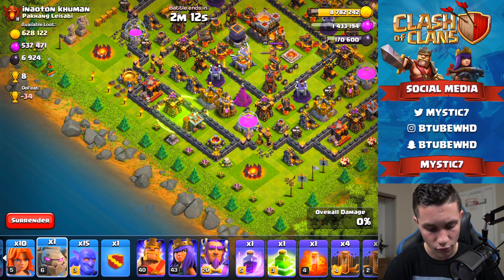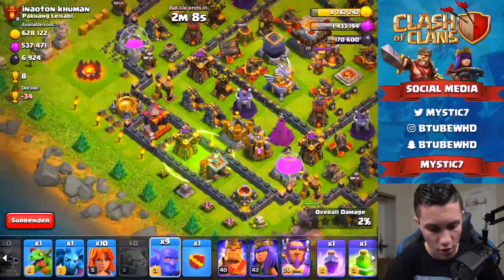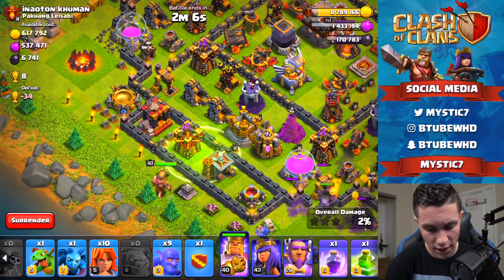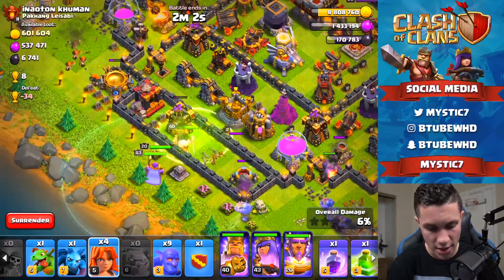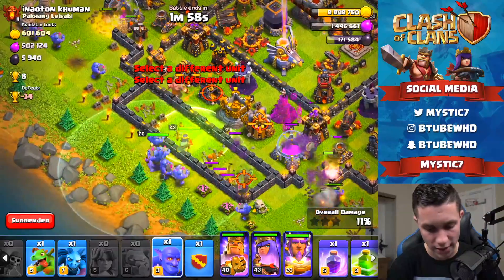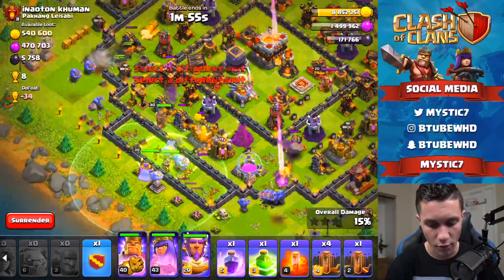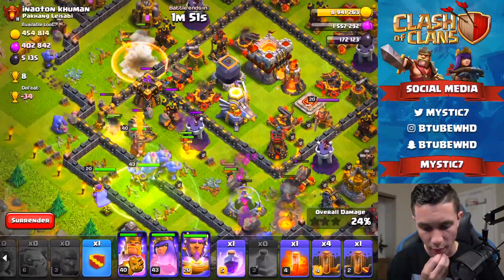Golem in on the right side, bunch of Bowlers in behind it. Barbarian King here with Queen and Warden. Valkyries on that side and over here as well, some Bowlers to help, and then some Bowlers right down the middle. This is the push right here — I don't know if this is the right way but this is the way we're taking it.